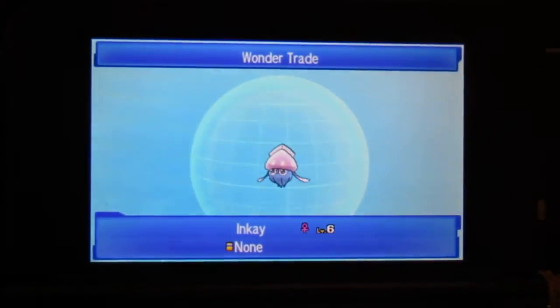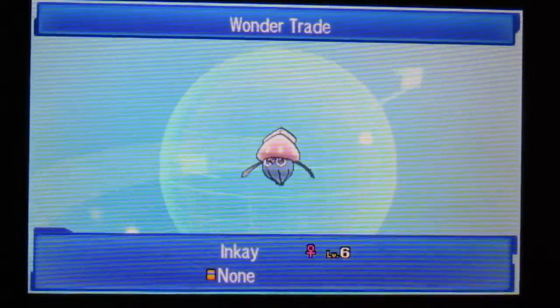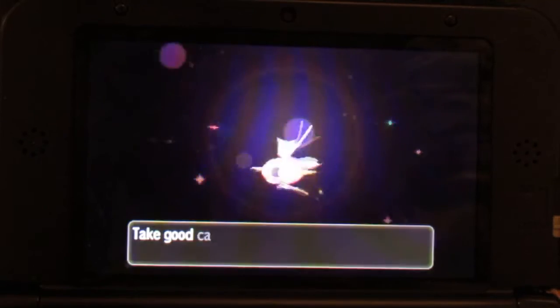If you guys didn't know, Inkay is one of the only Pokémon where you have to turn your device — whether that be a DS — upside down in order to evolve it into Malamar. It's very weird. Shout out to Lucas who was the person who told me about that — I was stuck trying to evolve Inkay and he literally just turned my DS upside down and said, now try and do it. There are quite a few Pokémon that have their weird little ways to evolve, whether it's with an item in a certain area or through friendship and so on. I guess it just makes the game more fun and more immersive.